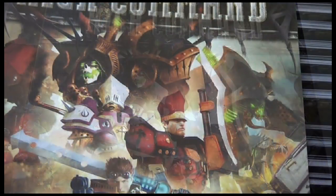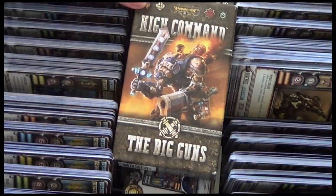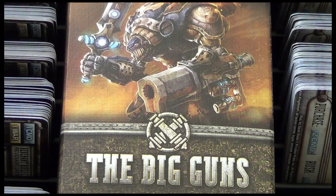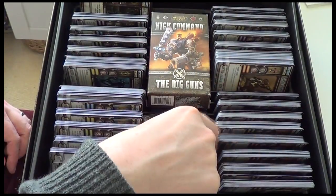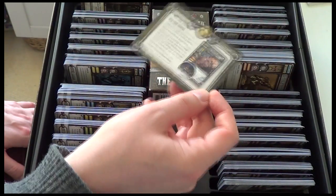The first expansion is called The Big Guns. This 84-card expansion gives us one new Warcaster card for each of the four basic factions and then additional army cards for each of the factions. I'll walk you through those one by one, and in addition you get a little rule card which tells you about a new graphic which appears on these expansion cards.